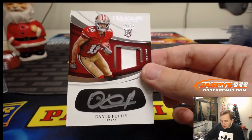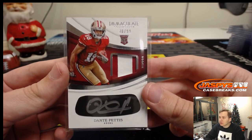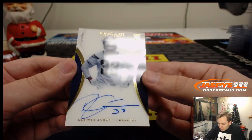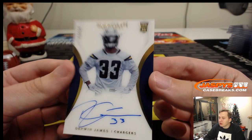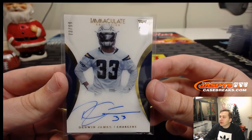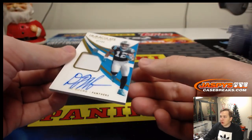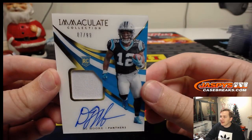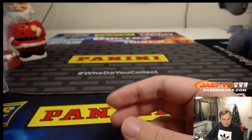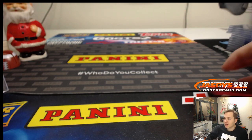We've got a two-color silver ink patch autograph 40 out of 99 — Dante Pettis, who I believe scored a touchdown today — going out to Greg with number zero. We got an on-card autograph numbered 73 out of 99 — possible Defensive Rookie of the Year — Derwin James. Duane with number three. Last hit of the break — DJ Moore jersey and autograph, numbered 7 out of 99, going out to Steve Chapman with number seven. Thanks everybody — that was 2018 Panini Immaculate Football two-box break number 15. Two-box number 14 is in the store now at jazby's casebreaks.com.